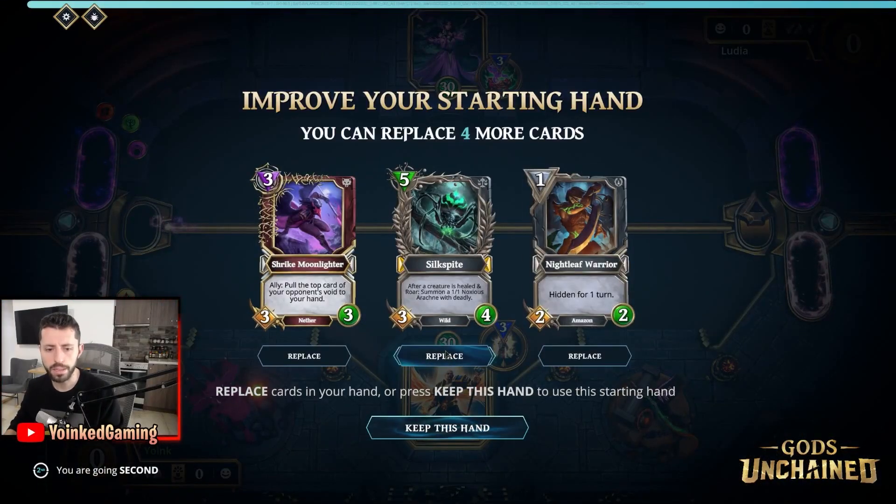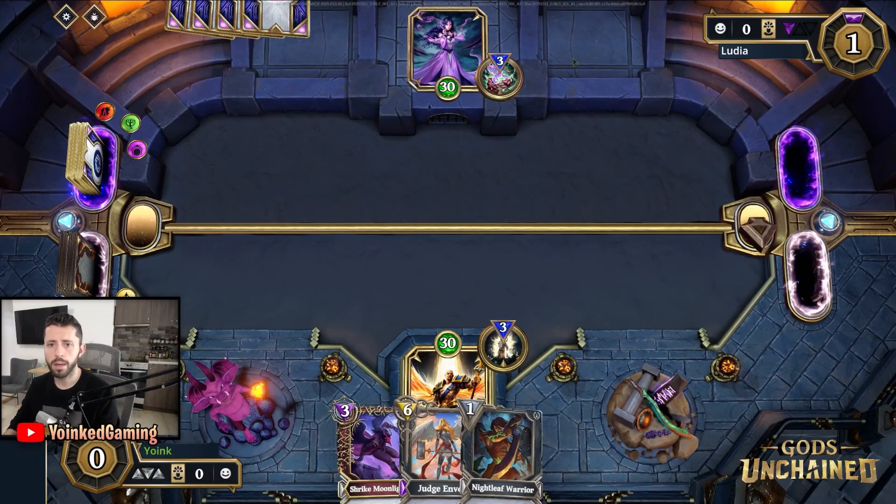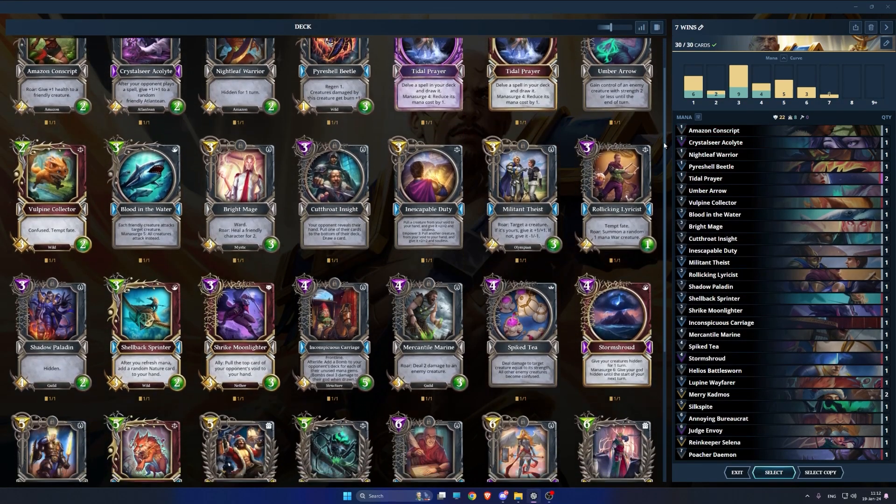This is game number 6 of our sealed run. We're playing against a very strong and experienced opponent. They are rank 12 — this is what we know about them.